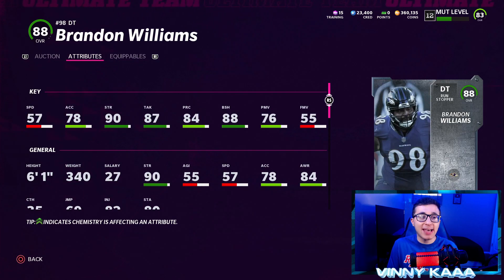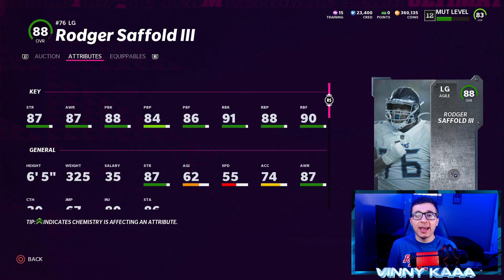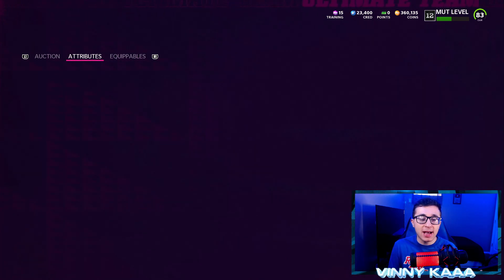Next, the 88 overall Brandon Williams at defensive tackle has 78 Acceleration, 90 Strength, 87 Tackling, 88 Block Shedding, 76 Power Moves, and 55 Finesse Moves. Not a card I personally use much, but good if you use defensive tackles. The 88 overall Roger Saffold has 87 Strength, 87 Awareness, 88 Pass Blocking, 84 Pass Block Power, 86 Pass Block Finesse, 91 Run Blocking, 88 Run Block Power, and 90 Run Block Finesse.